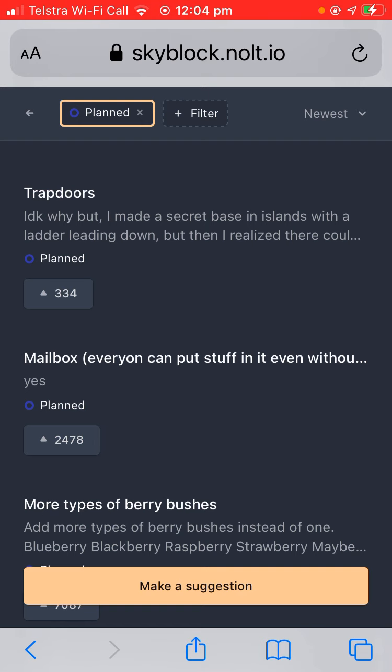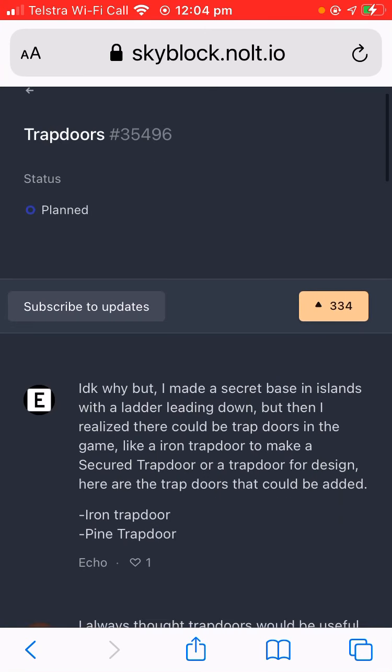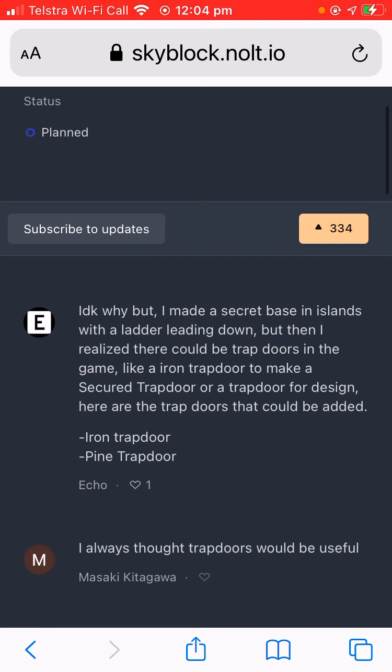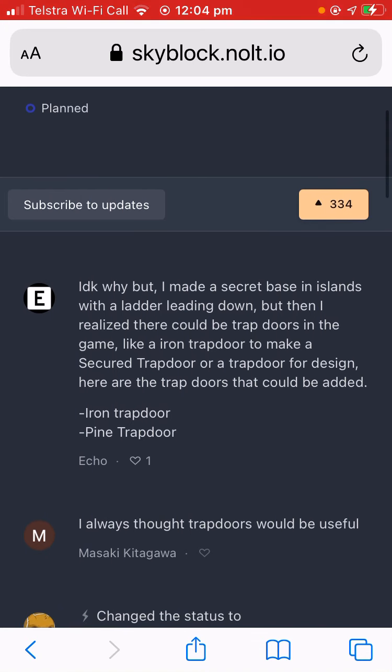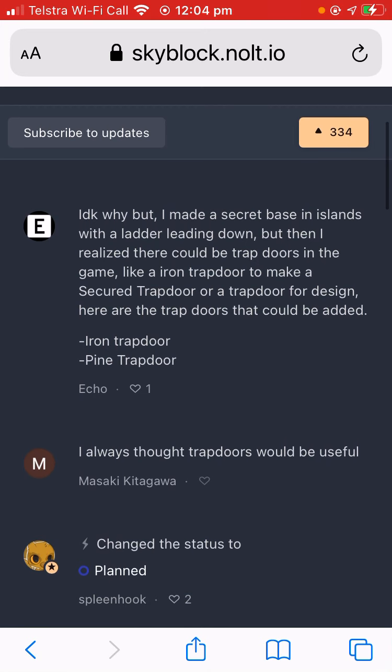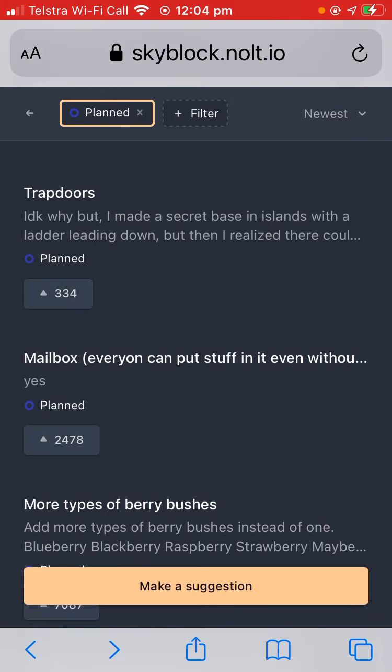I made a secret base in Islands with a ladder leading down, and then I realized there could be trapdoors in the game — like an iron trapdoor to make a security entrance. There's an iron door, and I think trapdoors would be good too.